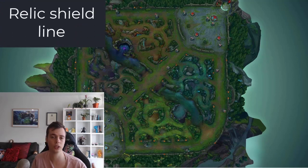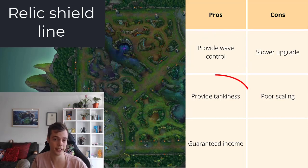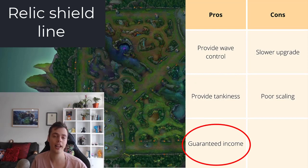For the Relic Shield line — Relic Shield and Steel Shoulder Guards — the pros are that they provide wave control, which is really important early in the game. They have a special synergy with Dematerializer where you can one-shot a cannon, providing a lot of tempo and shove for your lane. This is especially valuable early where you can use your Relic procs on the second wave melee minions to get level two first, then look for an all-in or control the lane. Another pro is tankiness, which is strong versus engage where you really have to survive and that HP pool is important. It also provides guaranteed income — you'll always have access to the minion wave to proc your Relic Shield, even under tower in hard matchups.